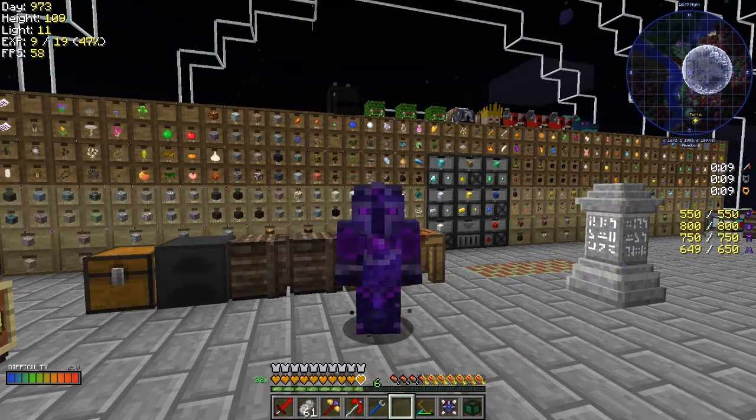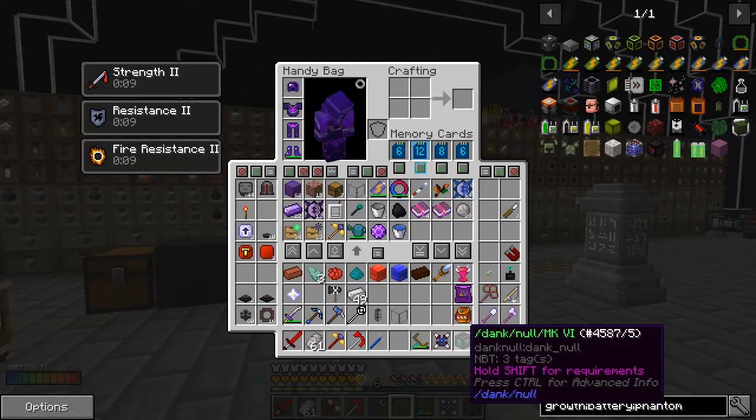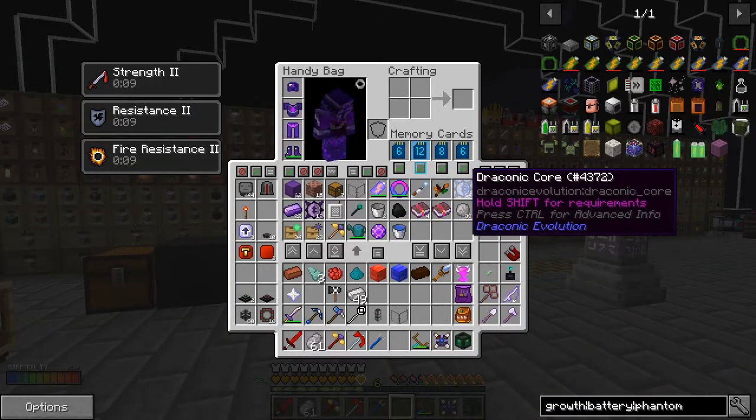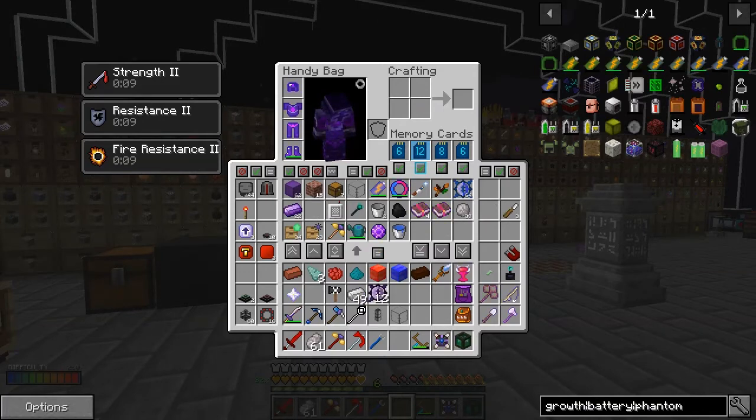Hello everybody and welcome back to Lost Souls. Today's episode — look what I've been doing. I've made 64 draconian cores — that takes a while — and I made 12 Maven cores too, so we can upgrade those injectors. That's the purpose of those.